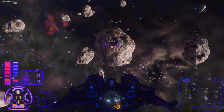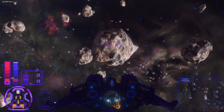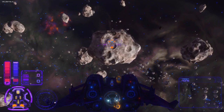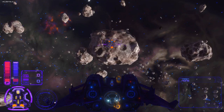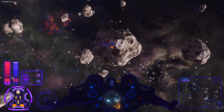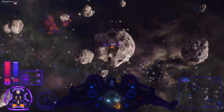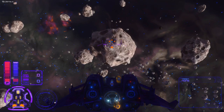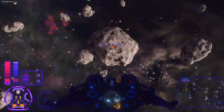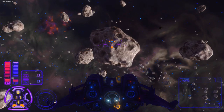And then lastly, you could get a mining turret if the ship you're using has a turret mount like this one does. It's not needed at all, unless we're talking about the Durstan, which is a much bigger, heavier ship, in which case it might actually benefit from having a turret. But that's completely up to you. I went ahead and attached one here just so I can show you guys, but normally I wouldn't have it, at least on this ship.